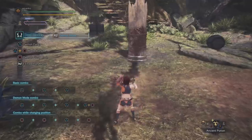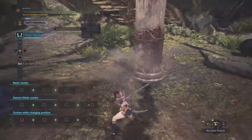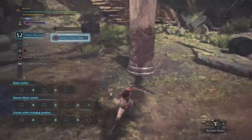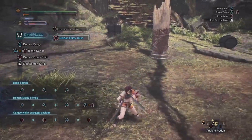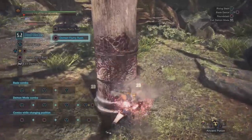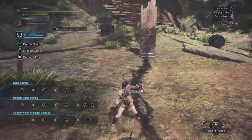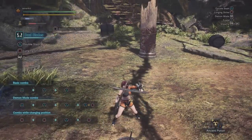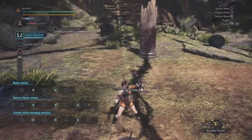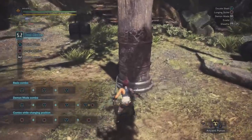The lunging strike in demon mode transforms into my favorite move, the demon fury rush — I also call this the slingshot. Just press the circle button to do it. I call it the slingshot because you are literally throwing yourself forward at a target. It does six hits. It's not actually super powerful, so this is more about getting off elemental damage or closing distances really fast, especially considering that it has Mind's Eye, meaning it's not going to bounce off a monster no matter how hard the part you hit is.